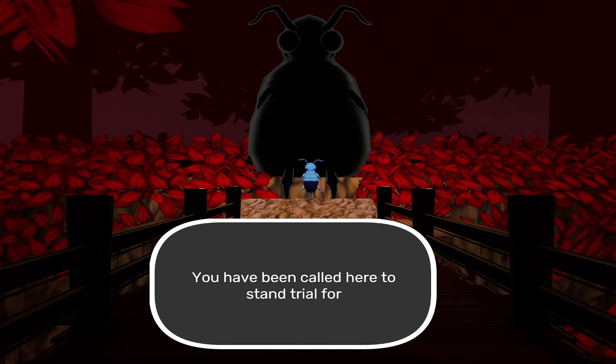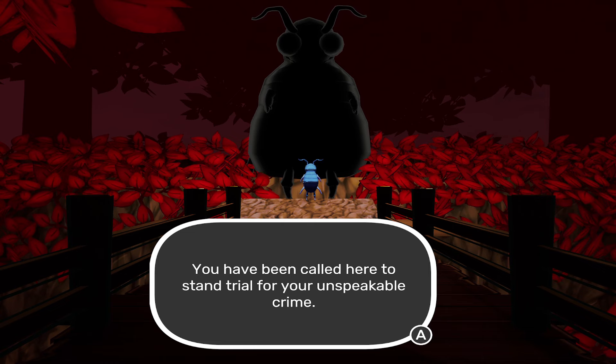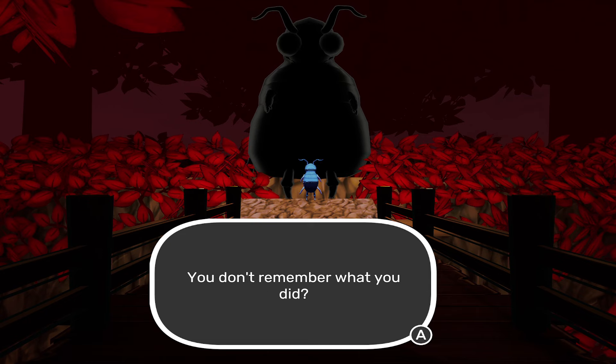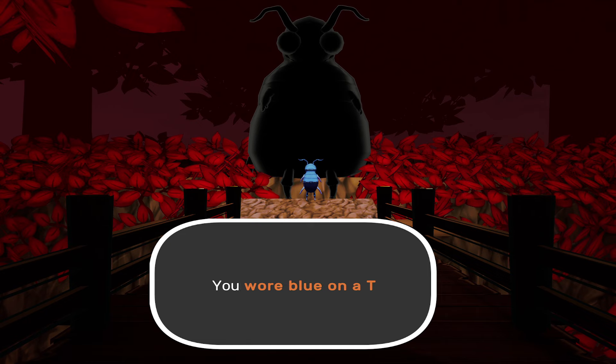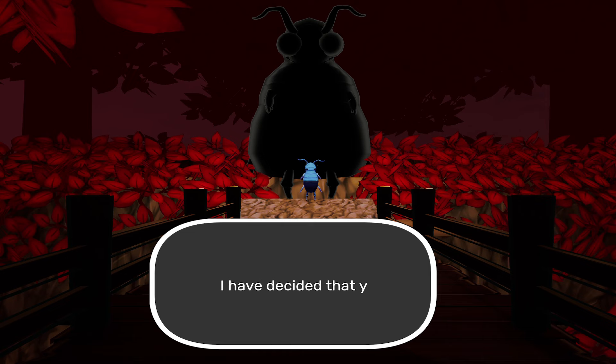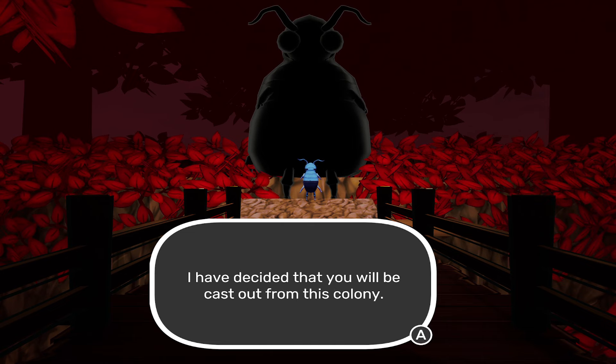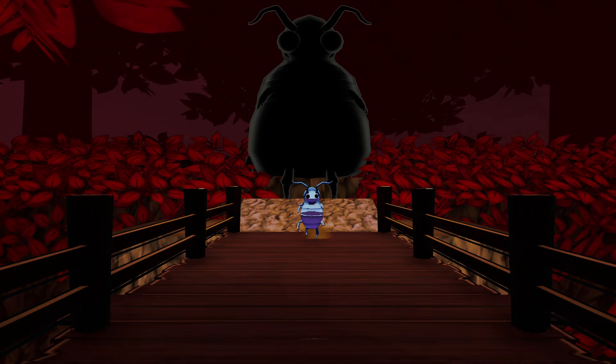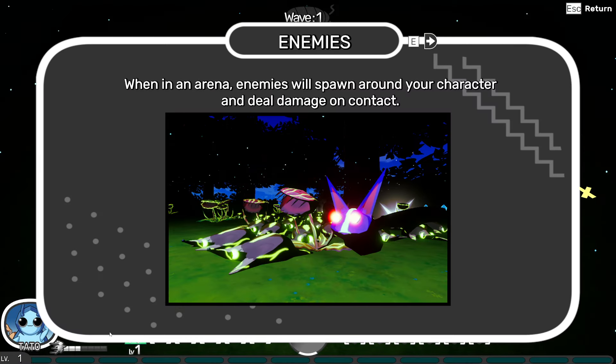You have been called here to stand trial for your unspeakable crime. What's that? You don't remember what you did? You wore blue on a Tuesday. I have decided that you will be cast out from this colony. Be gone. So there is a story to this game, apparently.